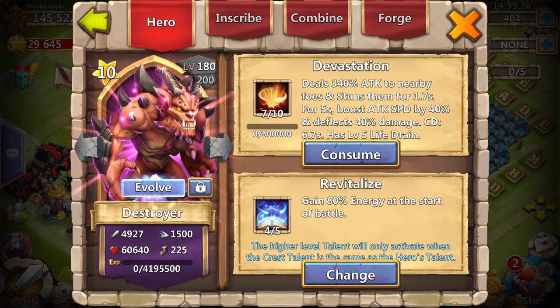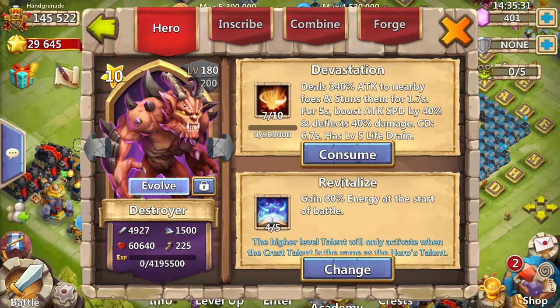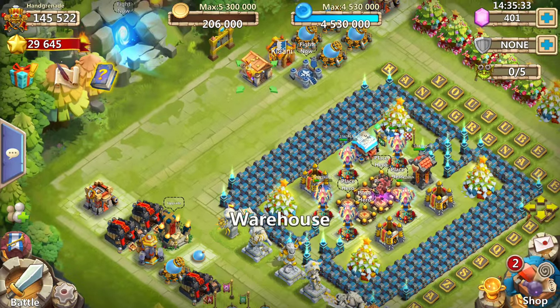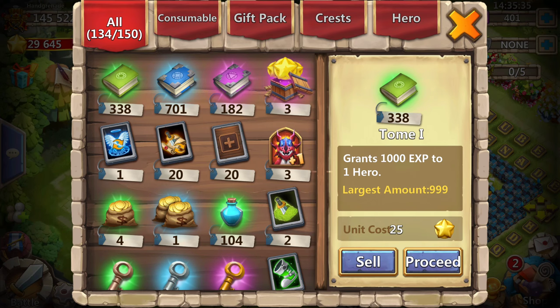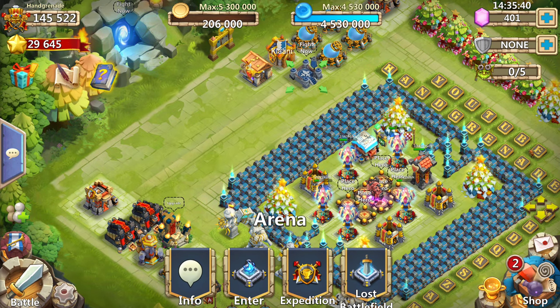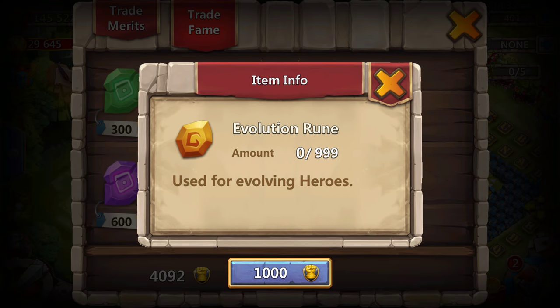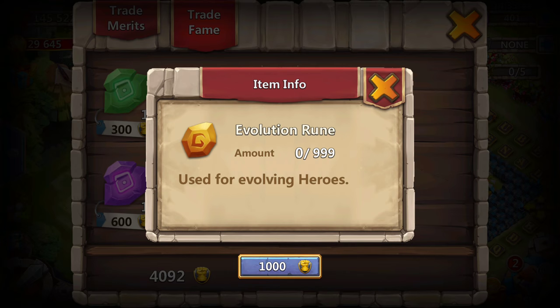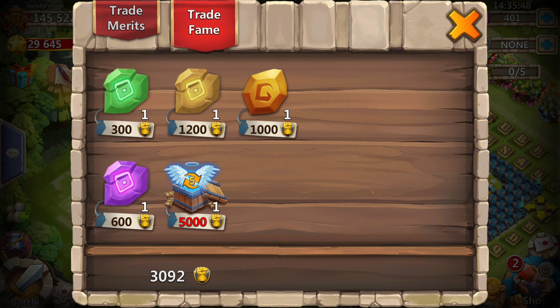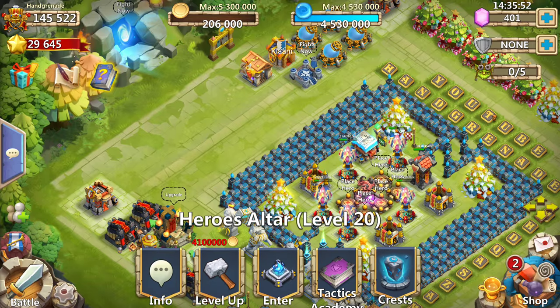Now that we got him ready to evolve, we can go ahead and purchase the Rune that we're going to need. I'm going to purchase an Evolution Rune — a thousand fame — and then go back into the altar.